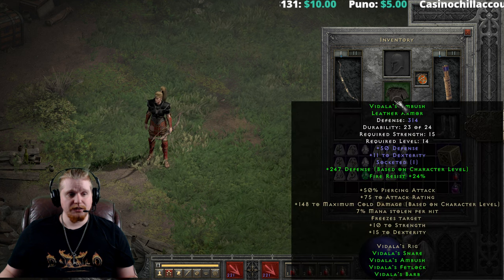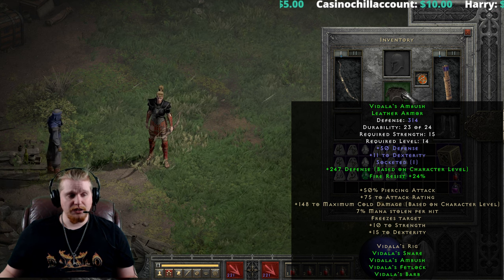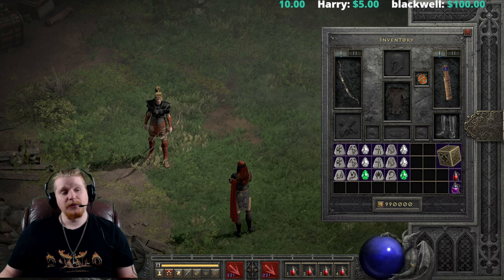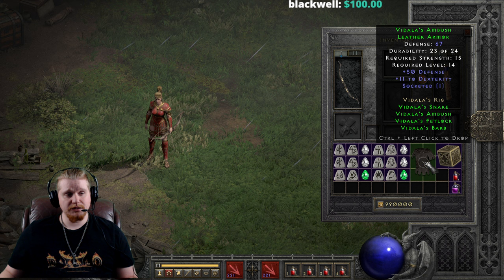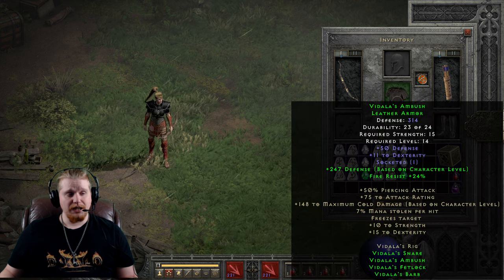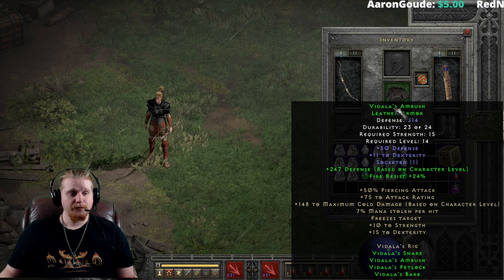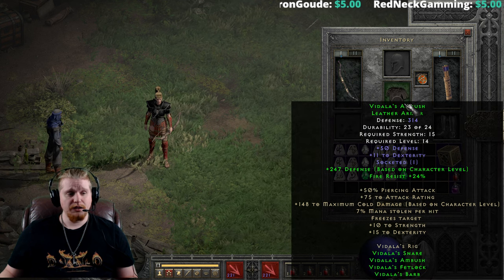We also have Vidala's Ambush, which is the leather armor. The leather armor is 314 defense. It has 15 strength, level 14, and it does have a defense based on character level of 2.5 per character level for three items. If we multiply that out and add it to the original value, at level 14 that's 14 times 2.5 plus the original value of the armor, which is 67. So we're looking at about 83.5 defense at level 14. It does get a 50 defense flat bonus as well, and it also gets plus 11 dexterity, which is going to help you fire that bow — gives you a little more attack rating and a little bit of defense.